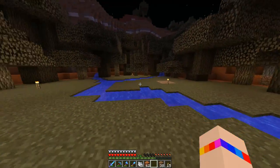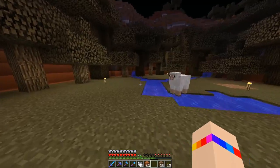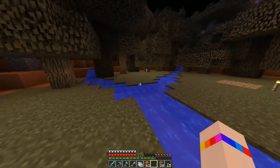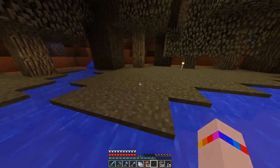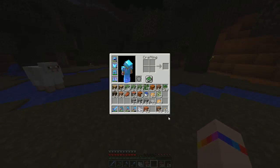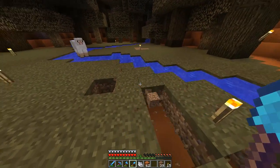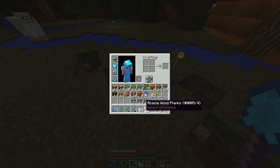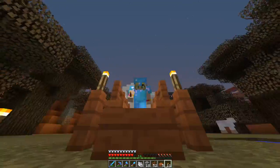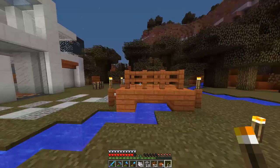I think we could build maybe two bridges — one over here and then one over here — and then over there I guess we can have like a little statue or something. I want to make a little pathway and I think I'm going to do a kind of messy pathway instead of an organized-looking one. It looks a little stupid but I'm not very good at building bridges — that's about as good as it's gonna get.